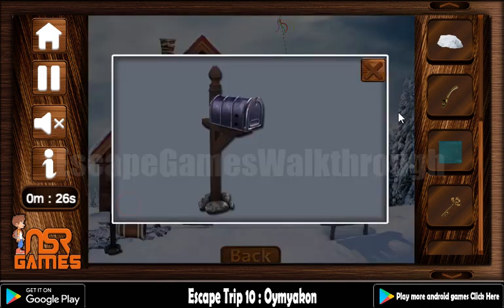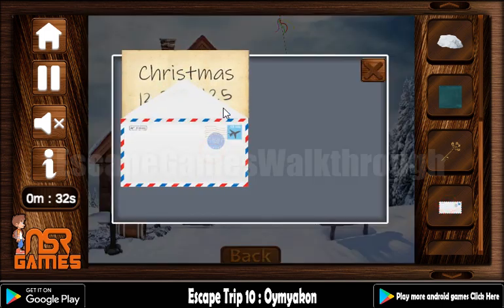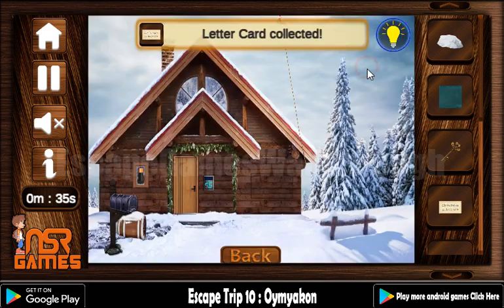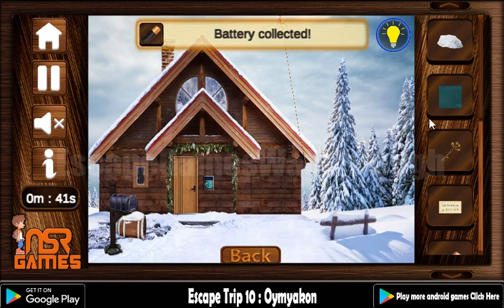Now let's fix the Post Office box and get the letter from it. We can also open it and get the card with the text. Here is the battery to take. And with the key we can open the door and go in.